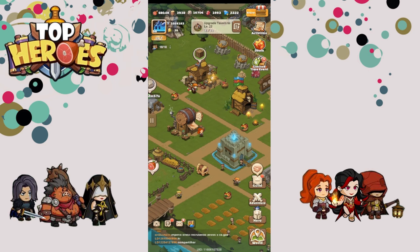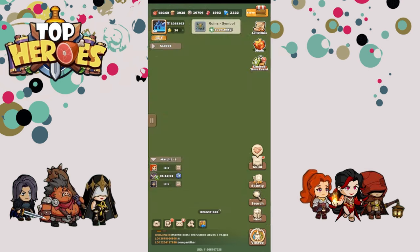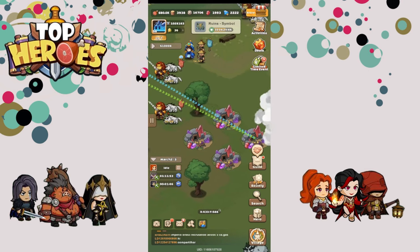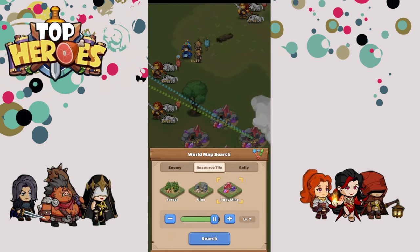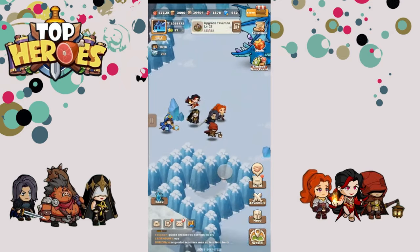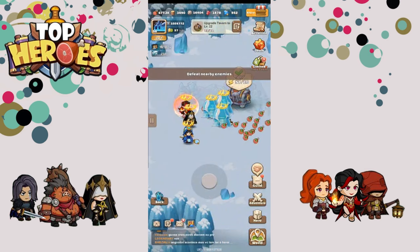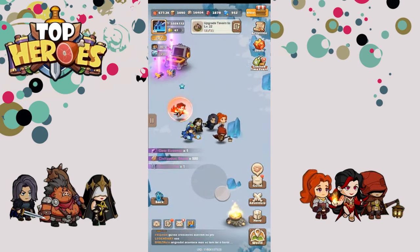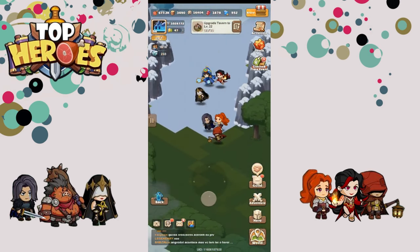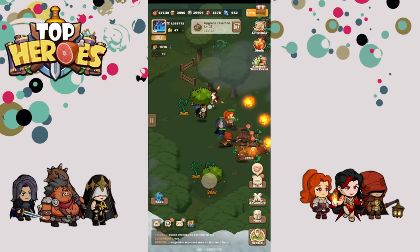Tip number seven: rubies are insanely important and should be farmed almost 24/7. If you get on the app every four or so hours to keep things going, you're doing great. For those who can't, try to log on every four to five hours to redo your ruby camps. On the map there are specific areas to farm stone ruby and wood ruby — stone and ruby are the two most important things since they let you upgrade your queues and your army. As soon as you can hit level three or four ruby mines, you should be hitting those consistently.